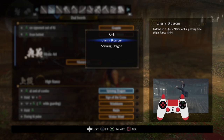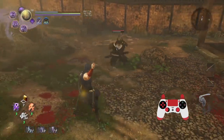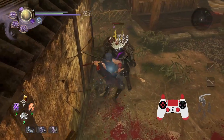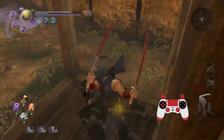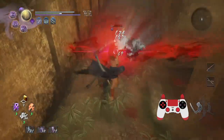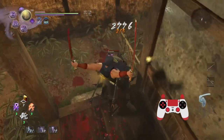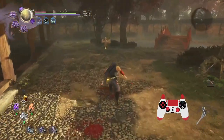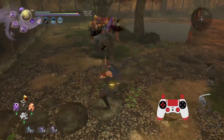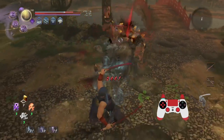We've got the high stance combo enders of Cherry Blossom and Spinning Dragon. I've been using Spinning Dragon lately because it's a lot of fun. But what's Cherry Blossom good for? Cherry Blossom has ridiculously good tracking and does a modest amount of damage as well. It's not the best but it's pretty good - it broke his horn, which is really nice. A lot of vertical attacks and does a pretty good amount of damage.